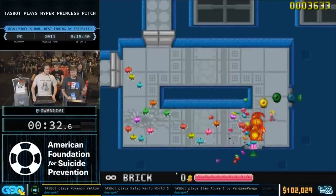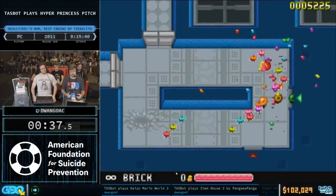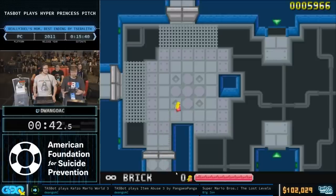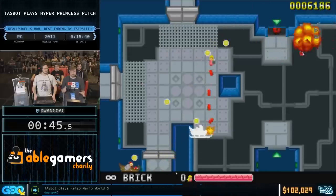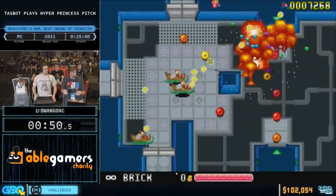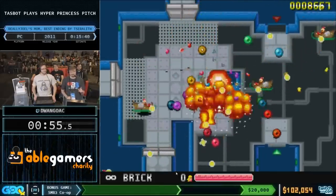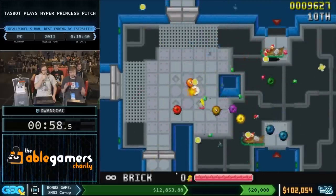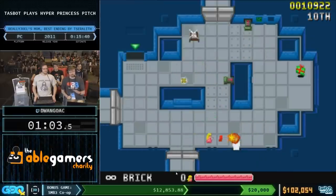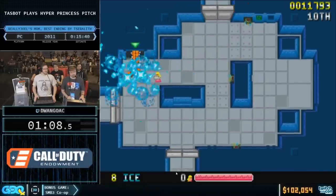That move where you pick something up is called the Piledriver. You press up, down, left, right — it teaches you after you beat the game for the first time. It picks something up and kills it instantly. There's no chance it won't kill it unless it's a boss. Bosses can't be Piledriven, and it will also kill anything it lands on. The Piledriver leaves you vulnerable for one frame out of a roughly 90-frame reset window, so you need to make sure you land somewhere safe to keep doing it.